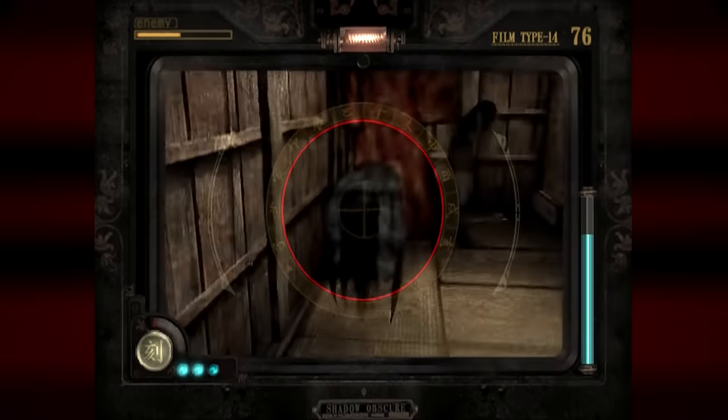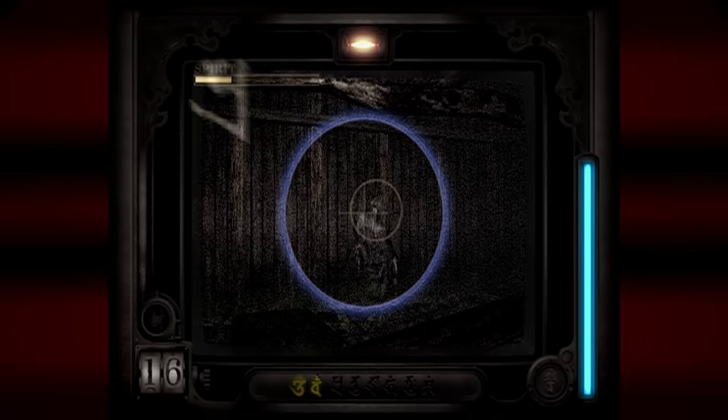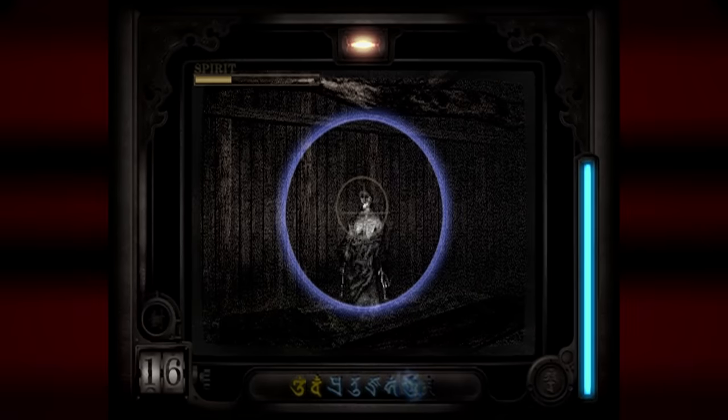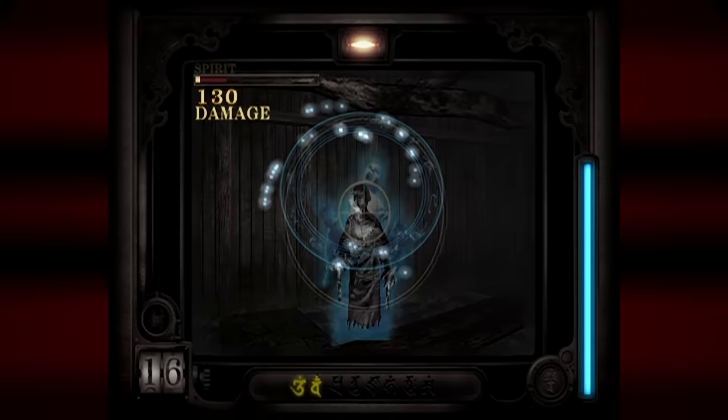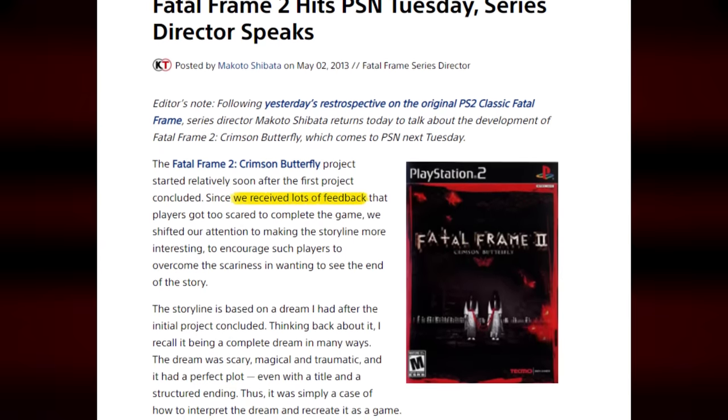This seems to be the Silent Hill 2 of the series — that legendary sequel that everybody claims is the best one. Unlike movie sequels, game sequels do tend to be better than the original. You get to expand upon what worked, throw out what didn't, and try even more ideas on top of that. And by the sounds of things, the game's director was listening to fan feedback.